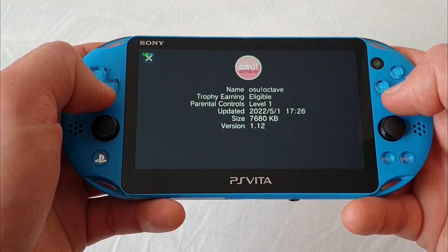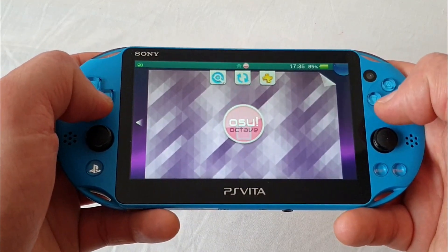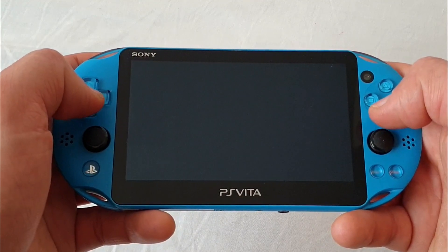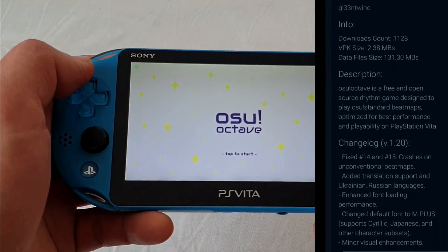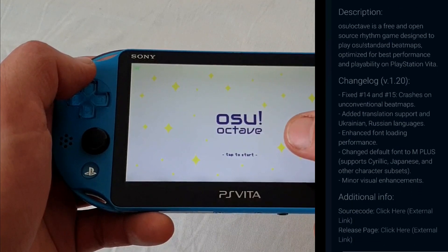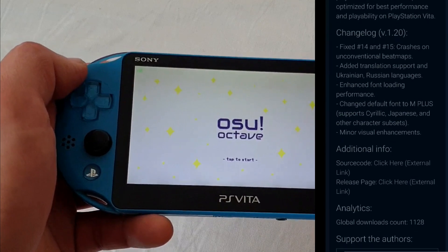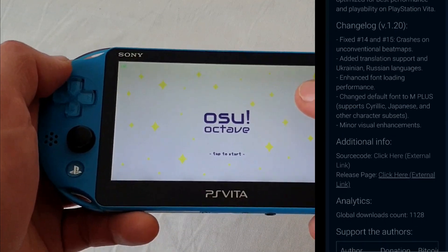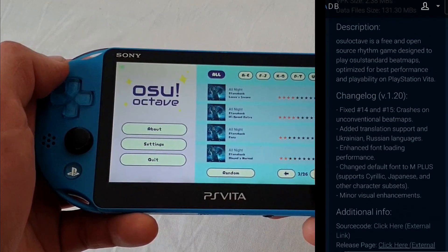Now to the updates. First, Oz Octave — the open-source Raven game — has been updated to version 1.2, developed by Glyntwine, with some minor visual improvements, added translation support for Ukrainian and Russian languages, and other changes that you can see on the screen right now. If you are actively playing it, make sure to update it to the latest version via Homebrew Browser or VitaDB.